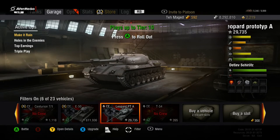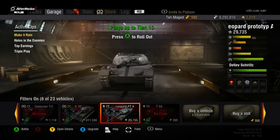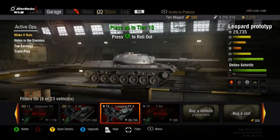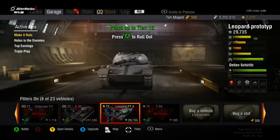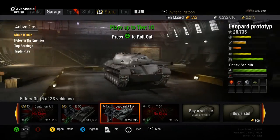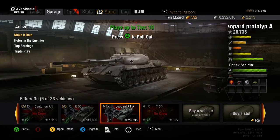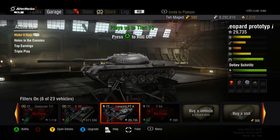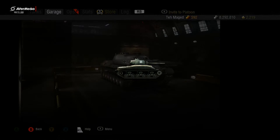Hey guys, Mage here doing another World of Tanks 360 review. Today we are with the Leopard Prototype — the tier 9 German medium tank. We're one step away from the Leopard 1 medium tank at tier 10. This is quite an entertaining tank; it's one of two medium tanks in the game that can currently equip the L7. Let's go ahead and look at the packages.